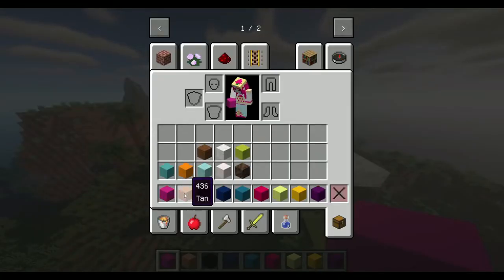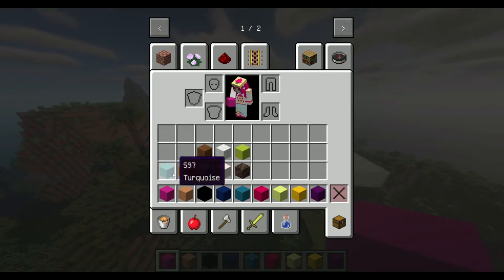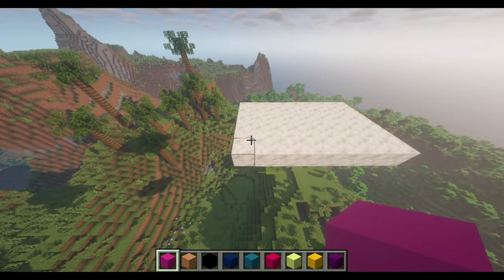Here are my materials: Plum, Tan, Black, Blue, Peacock Blue, Red Bright, Green Bright, Lemon Dark, Violet Very Dark, Turquoise, Tangerine Medium, Turquoise Light, Apple Blossom, Soul Soil, Brown Wool, White Wool and Moss Green. I'm using the Cross Stitch Colors Pack, but you can colour match whatever you can with concrete if you don't have this mod installed.